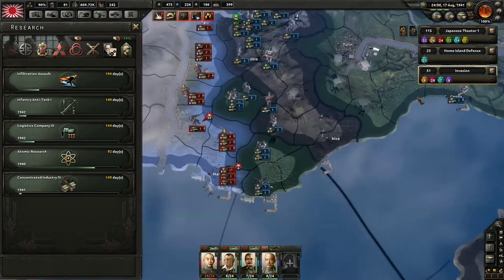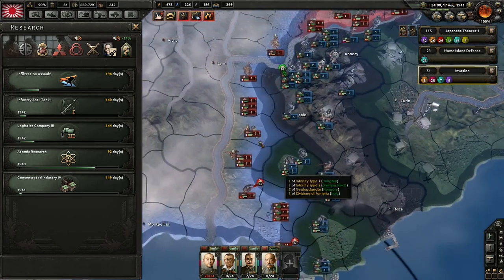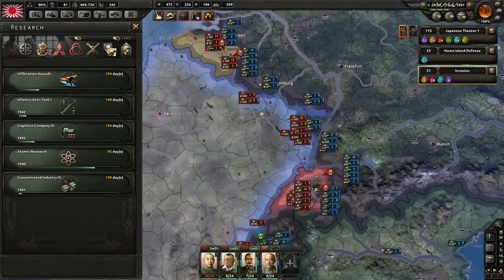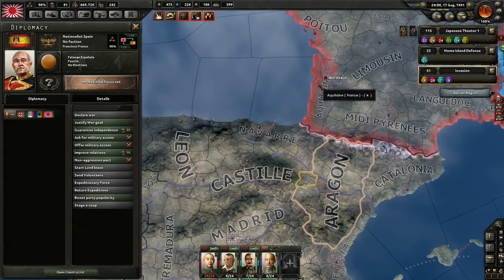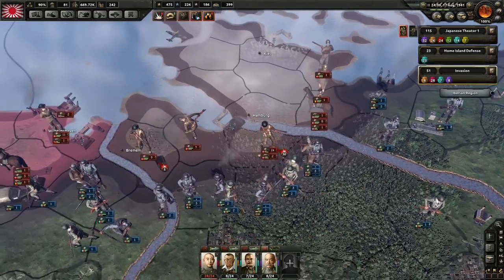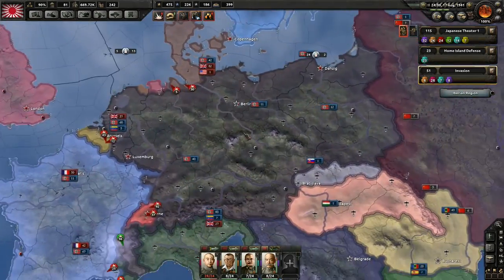I'm just taking a quick look at Europe here. They pushed towards Marseille and Lyon, but they're holding along the river and in the mountains. This has been a disaster for Germany — Germany usually overwhelms them.